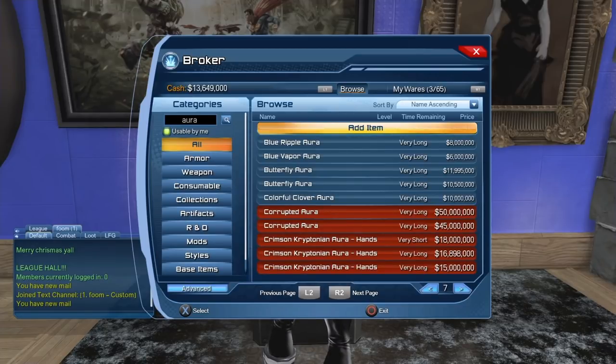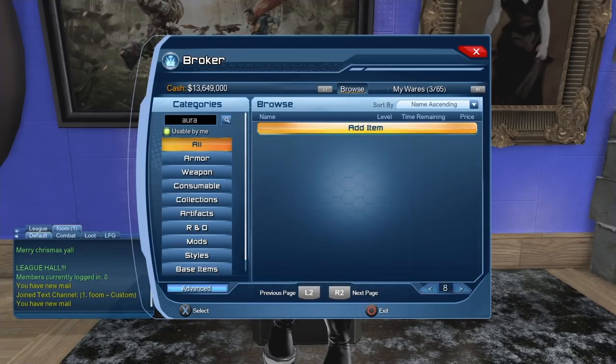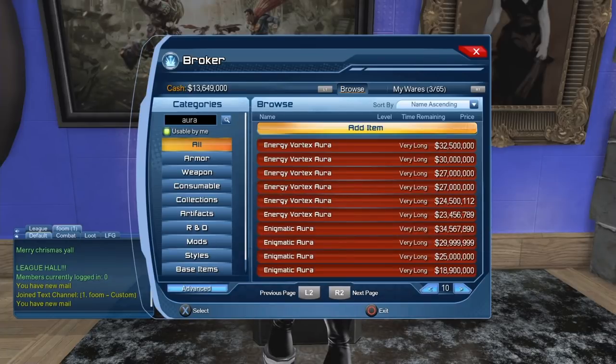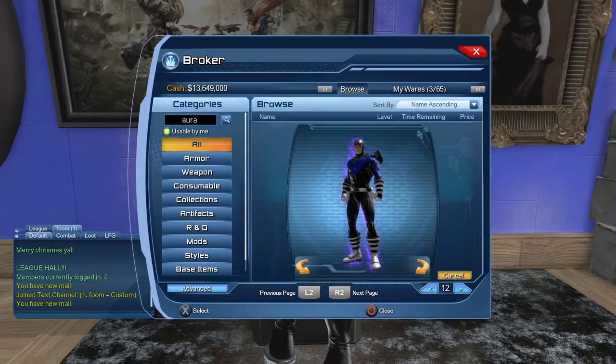I'm going to show the auras on the broker because I strongly doubt I'll try to get all of them — maybe two or three. There's the enigmatic aura, which is really nice. Right now it's about 5.7 million. It's a nice-looking aura — I think this one is based on the mental powers.